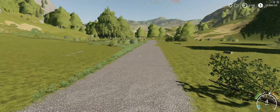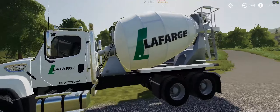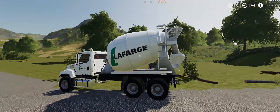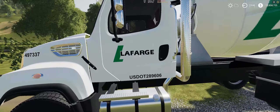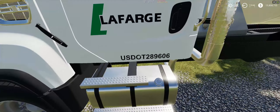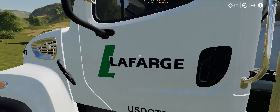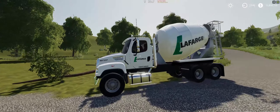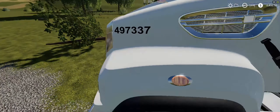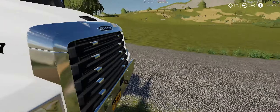I believe there's a Lafarge place here — they have a lot of trucks and they're one of the big cement makers — so I figured the Lafarge decals should appeal to everybody. I believe this is based on an actual Lafarge truck with real DOT numbers. The decals are based on what the real truck looks like, and I've got a number down on the hood with old license plates on it — I just didn't do the new plate style.